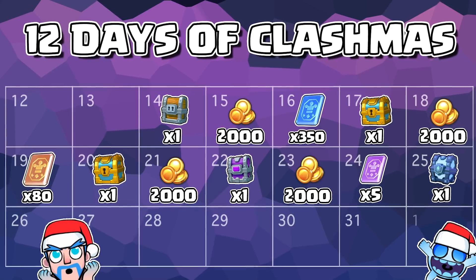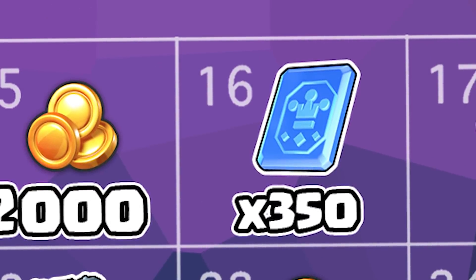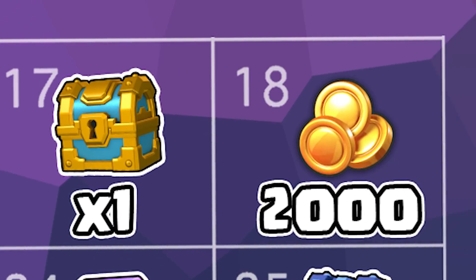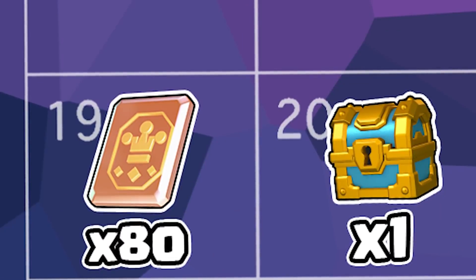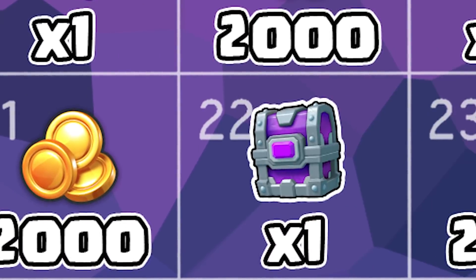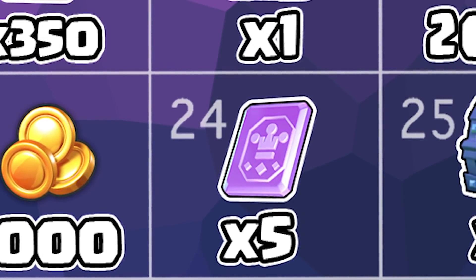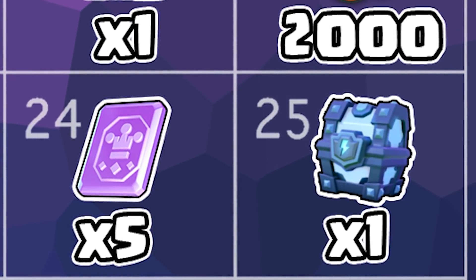And then there's going to be the 12 Days of Christmas. On the 14th, there's a Giant Chest with 2,000 Gold and 350 Common Wild Cards. Then a Gold Chest with 2,000 Gold and 80 Rare Wild Cards. Another Gold Chest with 2,000 Gold, 1 Epic Chest with 2,000 Gold, 5 Epic Wild Cards, and 1 Super Lightning Chest.